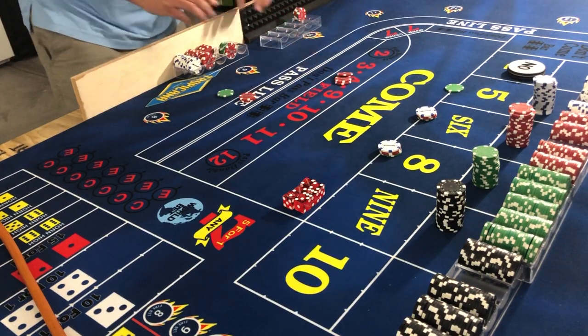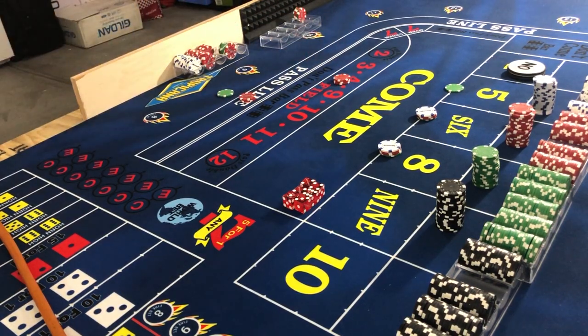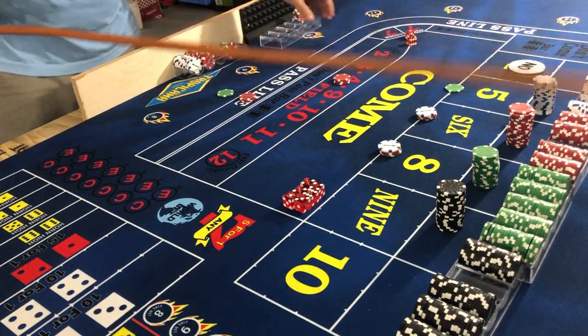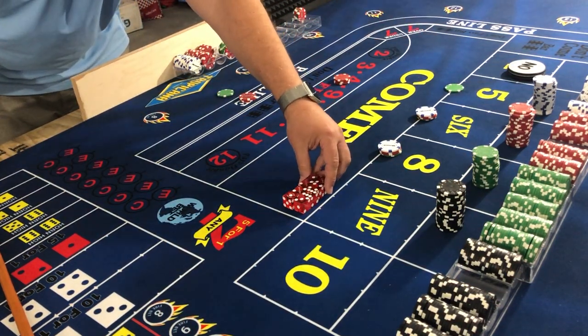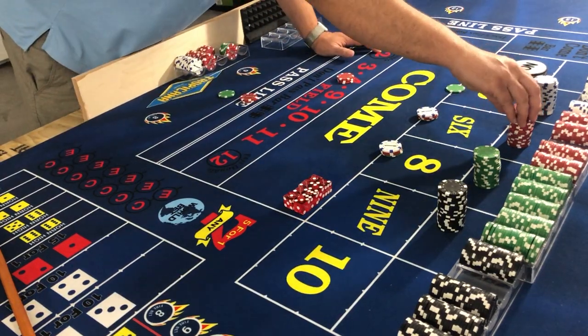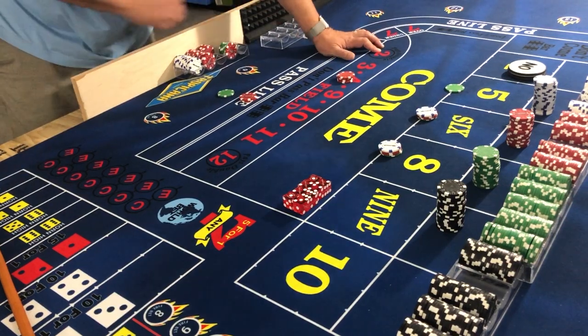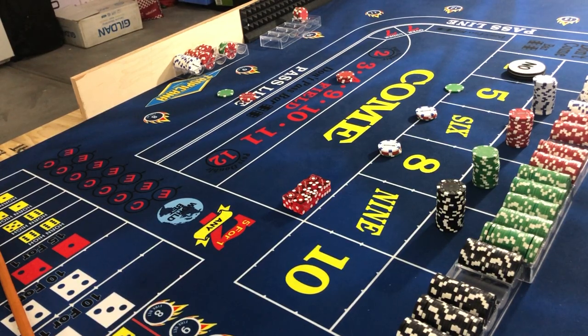Fourth roll — we really want that four. We got a three, which pays the field. Three rolls: crap three. We have $15 in the middle, that's gonna pay $15. We're gonna up it by one, pop it for 10, and roll again.